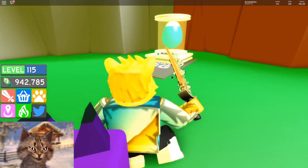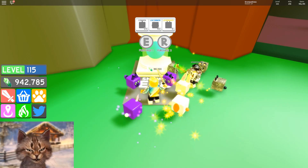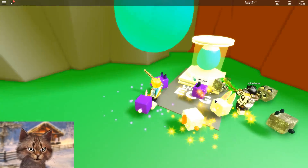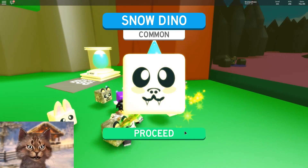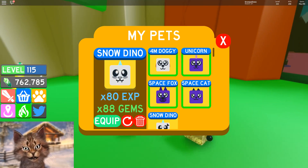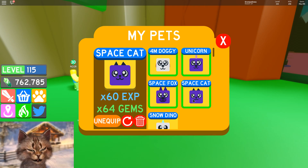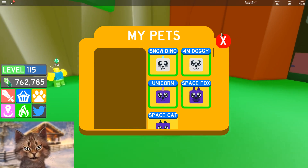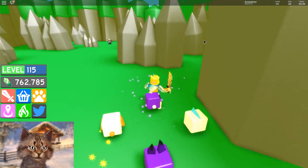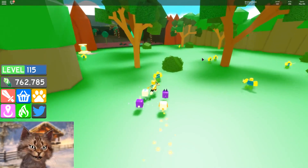Candy Land costs 81.5 million to unlock — that's insane, I can't unlock that yet. There's a Snowy Egg here — I can technically afford a few. Let me buy one and see what I get. I got a common Snow Dino — that's actually pretty good! Let me unequip my Space Cat and put the Snow Dino in.